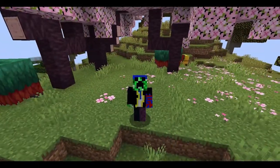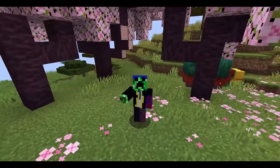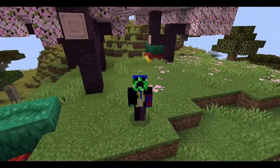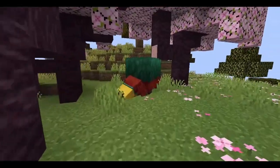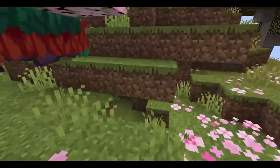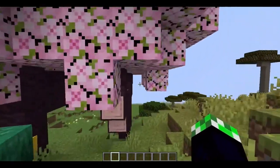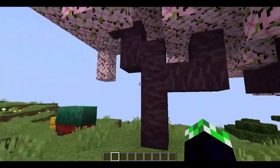The brand new Minecraft snapshot 1.20 has just dropped and with it we have got the cherry grove biome and the new sniffer mob, but the thing that caught my eye was the new block suspicious sand. The first thing I tried to do was find a glitch to let me duplicate this block, and I found one — I'm gonna be showing you how to do this in a simple form.